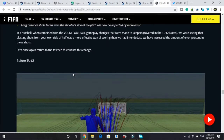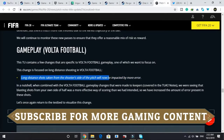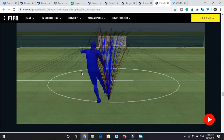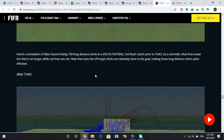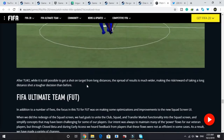Under gameplay Volta Football, they have made one change: long distance shots taken from the shooter's side of the pitch will now be impacted by more error. As shown in the image, before the update long range shots were not that off target, with many blue lines on target. After the update, you can see how much the black and blue lines are spreading and how far off target long range shots now are.